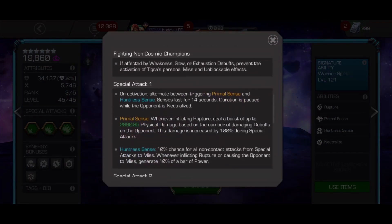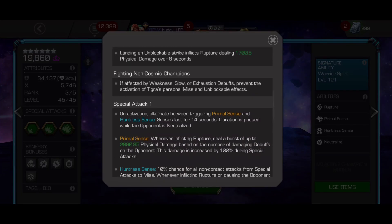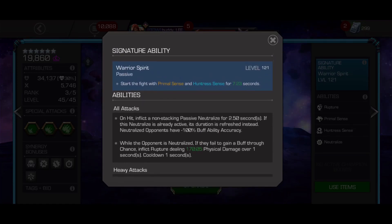She has two different senses that are extremely important for Tigra's damage output and power gain. The orange icon is called Primal Sense and gives her a huge burst of direct damage when applying ruptures. The blue icon is called Huntress Sense and gives her 10% of a bar of power every rupture and every time Tigra causes an attack to miss. You start the fight with both senses active for 3 to 12 seconds depending on signature level if Tigra is awakened.